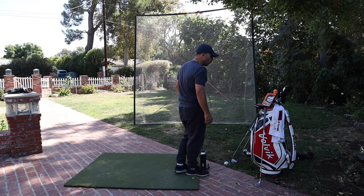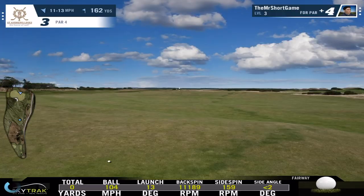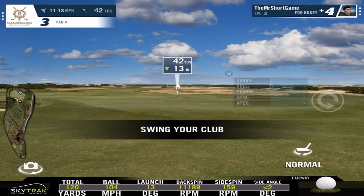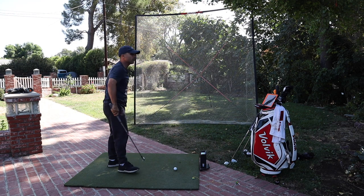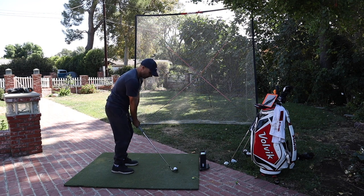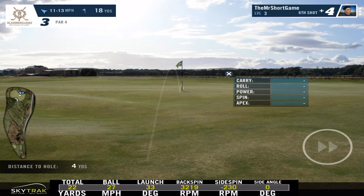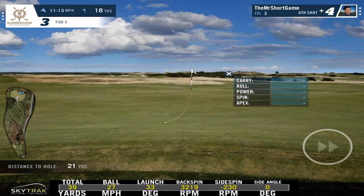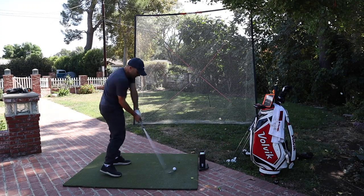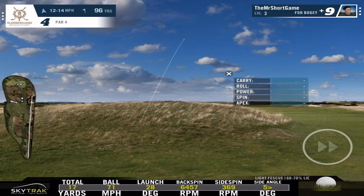162 yards straight into the wind — going seven iron. That was not a good swing, just get me on the green. A little short. 42 yards — I'm going to take a 48-degree pitching wedge and play a low pitch-and-run. This is where I start going back and forth on the putts.